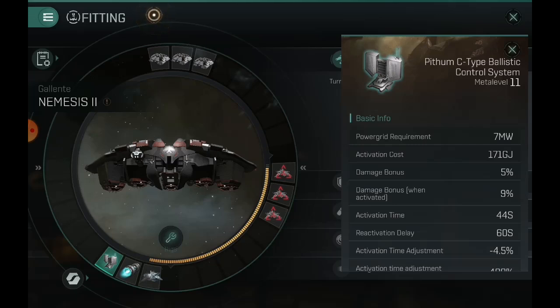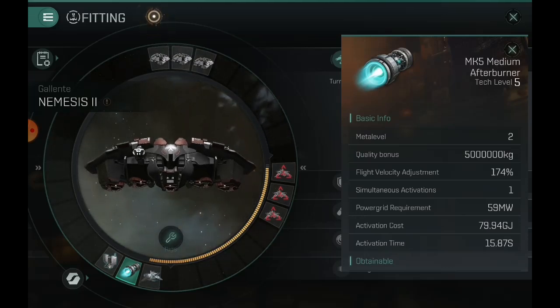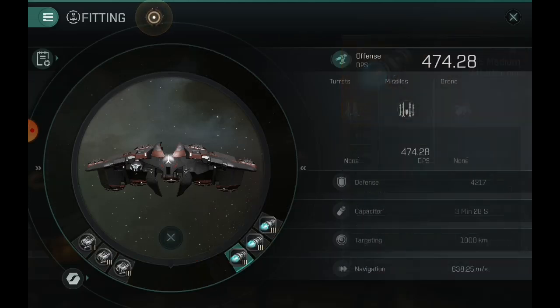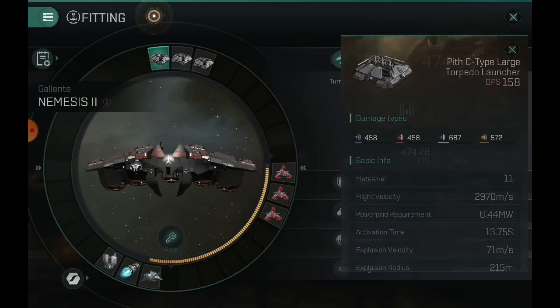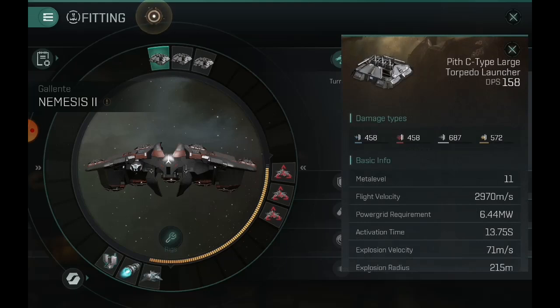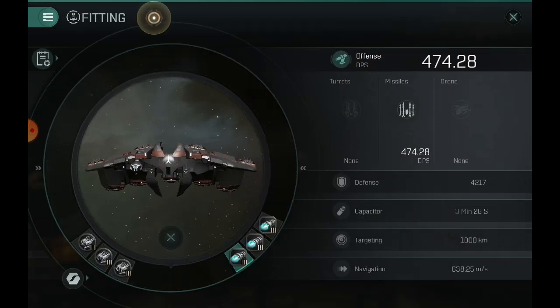On the low slots I did a C-type ballistic control system just for the extra damage. You're not going to be getting hit much with this one — you'll kind of just be on the back lines. I equipped a Mark 5 medium afterburner; due to that inertia modifier this will help you get up to speed faster. If you slot a power grid rig on there you can get a better afterburner — up to like a Smuggler — but remember I'm 5-5-5 everything right now, so you might have to do two rig slots for power grid or adjust some modules, do a smaller torpedo, etc.